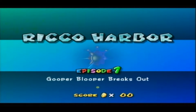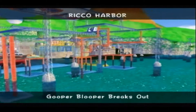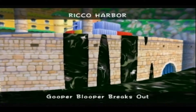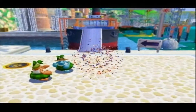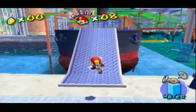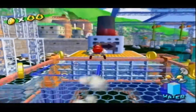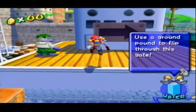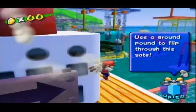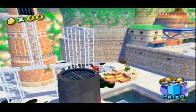Episode one, Gooper Blooper Breaks Out. This is another boss you're going to be seeing like five million times. Rico Harbor is basically a harbor with a lot of water. As usual. I mean, this is Super Mario Sunshine. So to head off, we want to head straight ahead over here. Use a ground pound to flip through these gates. Yeah, you can do that. It's very helpful. Here we have flippers. They'll shoot ink at you and stuff.